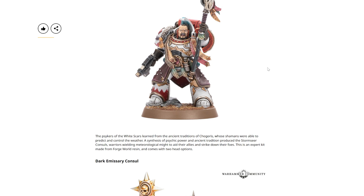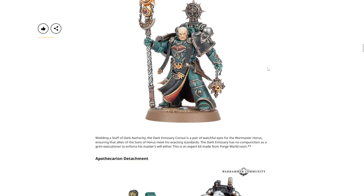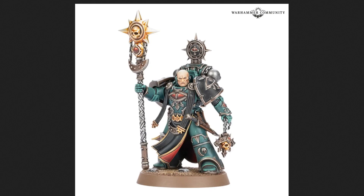Followed up by the Dark Emissary Consul. Wielding a staff of Dark Authority, the Dark Emissary Consul is a pair of watchful eyes for the Warmaster Horus, ensuring the allies of the Sons of Horus meet his exact standards. The Dark Emissary has no compunction as a grim executioner to enforce his master's will. This is an expert kit made from Forge World resin. He's a particularly miserable looking fellow with a staff, a power sword of some variety, and something in his left hand to swirl around — probably. Maybe he's got a bolt pistol on his right-hand side. That is available coming up this week as well.